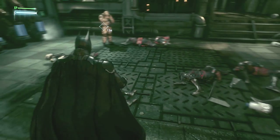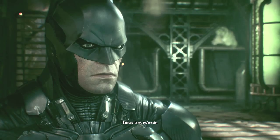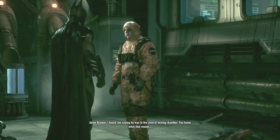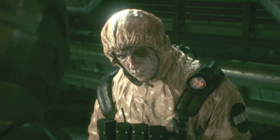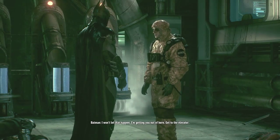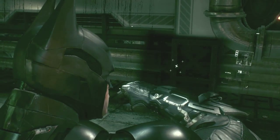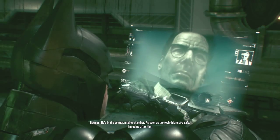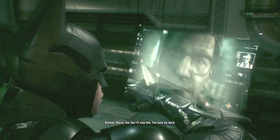So throwing boxes around is new for Batman - that's a bit different. You're safe. You're too late - we're both already dead. You know about the bomb he's building, right? I heard him saying he was in the central mixing chamber. He's getting ready to release his toxin. I've seen what that stuff does to people - if that gas gets out there, it's gonna be chaos. I won't let that happen. I'm getting you out of here - get to the elevator. Jim, I've rescued the second worker. I'm coming to you. He's in the central mixing chamber. As soon as the technicians are safe, I'm going after him. Is it as bad as it sounds? Worse, Jim. But I'll stop him. You have my word.